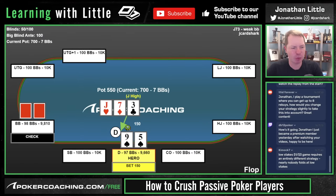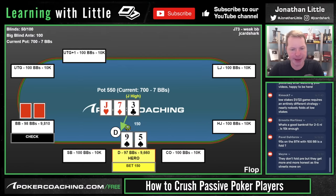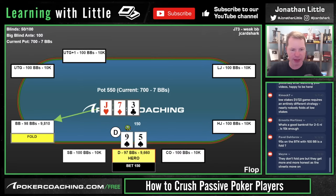However, against someone who is weak, tight, and passive, just bet tiny. We bet 150 into a 550 pot. Your opponent is going to fold a ton in this spot — probably folding 55–60% of the time, even presuming they call with gut-shot straight draws. So if your opponent is going to be folding that often, just bet small, they fold, and you move on.